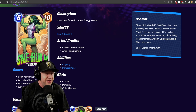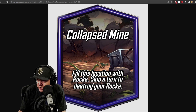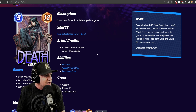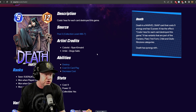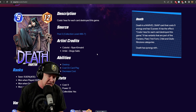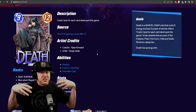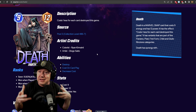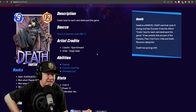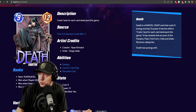Dealing with the rocks that get destroyed, another logical choice is Death. Death costs one less for each card destroyed in the game. So if this location appears and both players skip a turn, eight cards could be destroyed, effectively making Death a one-cost card. This is a no-brainer.